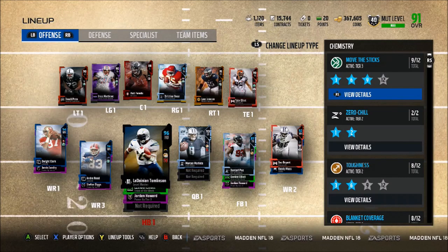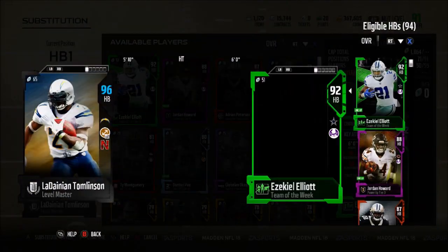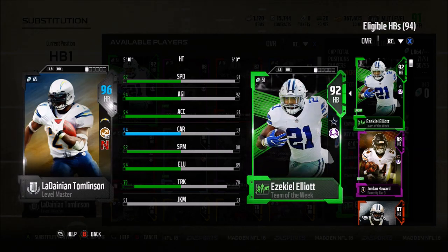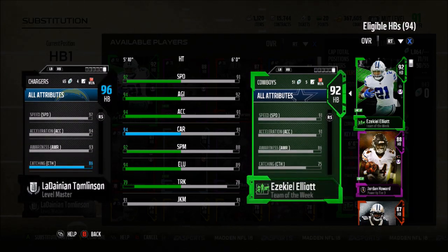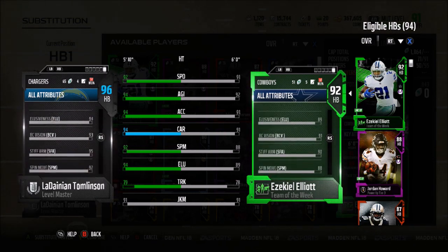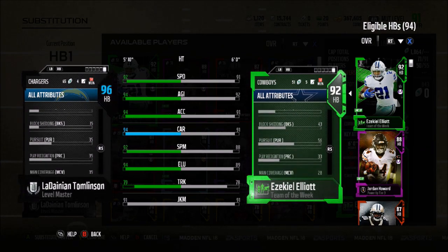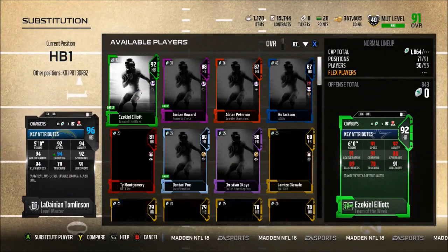At the running back position we have 96 LaDainian Tomlinson compared to Ezekiel Elliott Team of the Week. Their stats: 92 speed, 94 agility, 94 acceleration, 94 carrying, 93 spin, 94 elusiveness, 79 truck, and 91 juke — this combo is absolutely deadly. They can both catch the ball at 86 and 75 respectively. Stiff arm is 95 to 90, spin 92 to 88, and juke 91 to 91. LT starts but Zeke is the third-down back so I don't have a tired LT in on third downs.